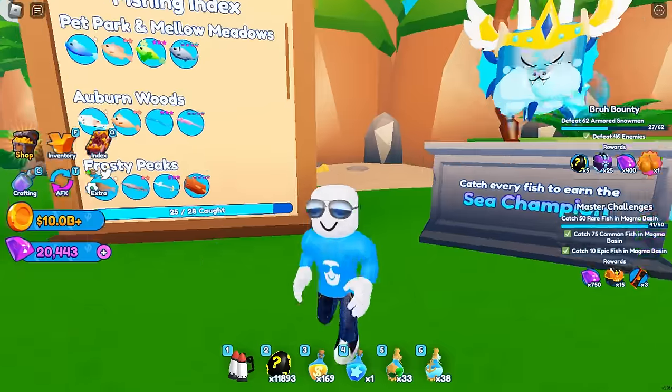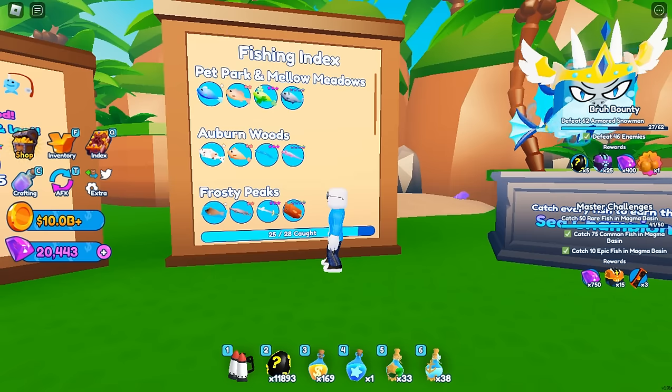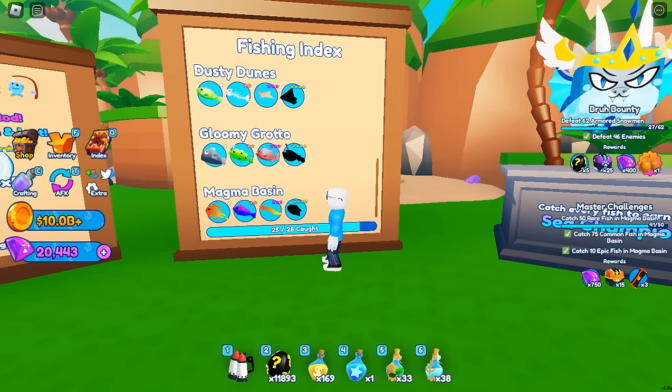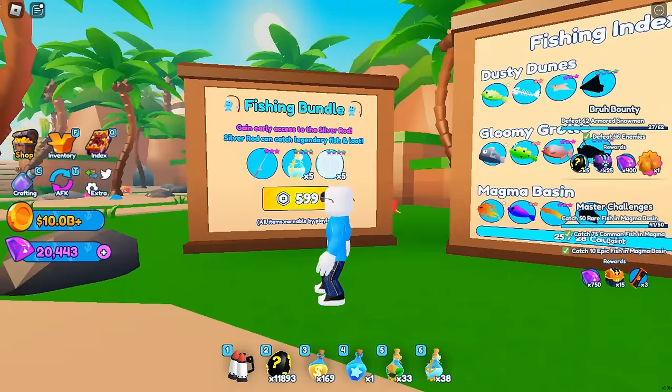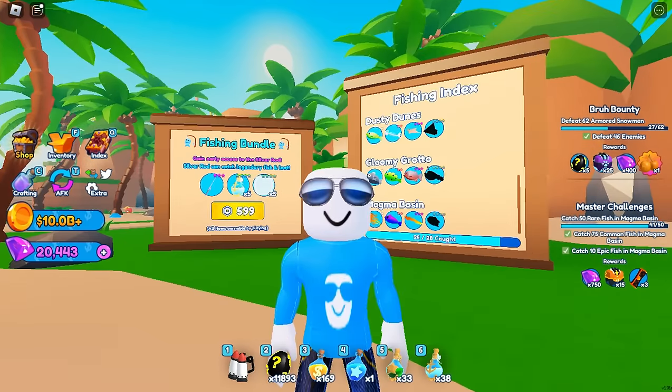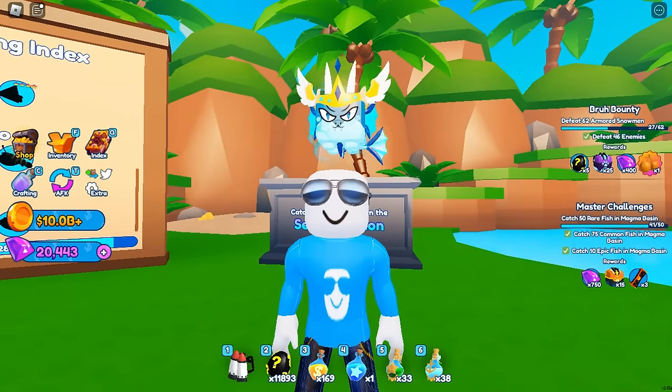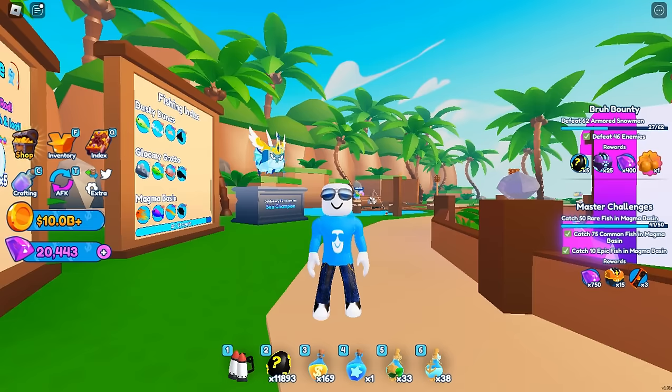Since we're here in Sunset Shores, there's another way to earn a secret: fishing. All you have to do is clear the fishing index — get all the fish. To catch legendary fish you'll need the silver rod, and to catch every fish in the game you'll need at least the golden rod. A lot of the sea champions exist right now, so if you want a decent serial number try to get those.